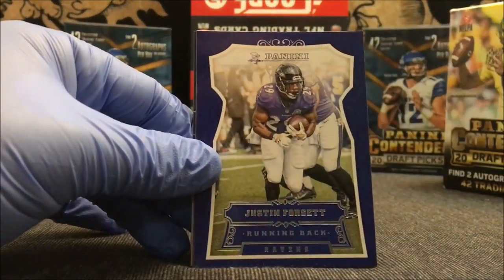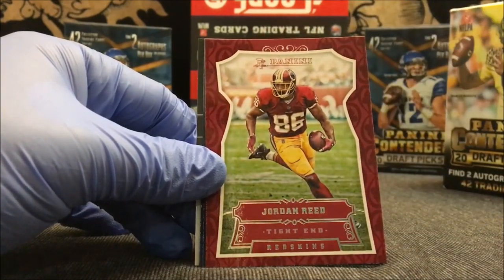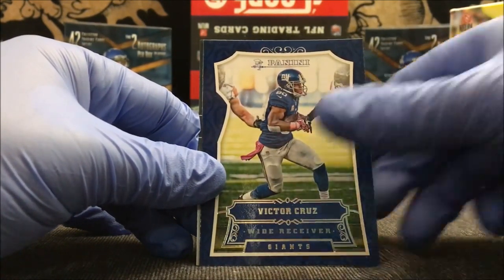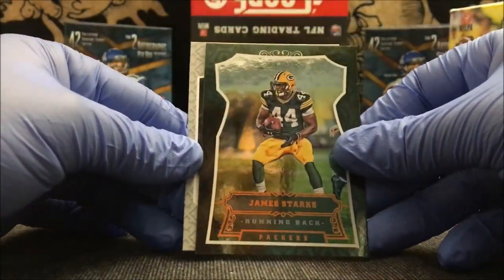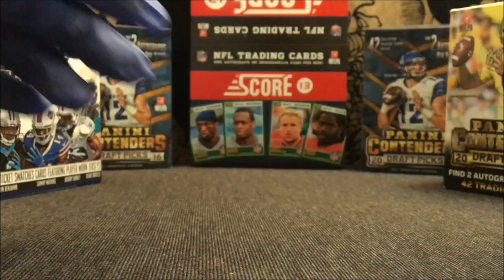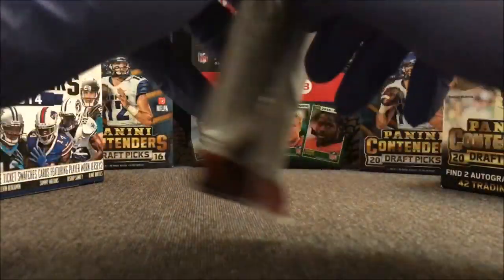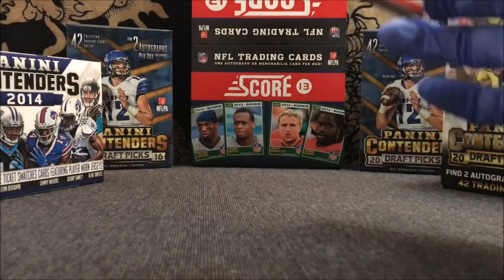I'm really excited — I've been seeing people mostly pull jersey memorabilia cards out of Blasters, but we got an auto, which I'm really excited about. Golden Tate, Justin Forsett, Mohamed Sanu, Jordan Reed, Lamar Miller, Victor Cruz, James Starks, little foil card, and Shalike Calhoun rookie card. I thought we were going to get a jersey card because there were a couple of thick packs, but I guess I was wrong on that.